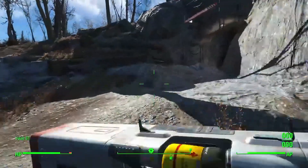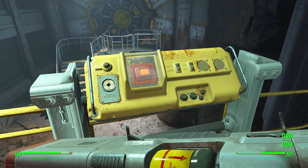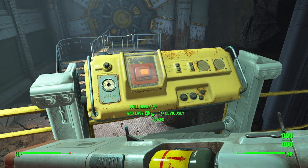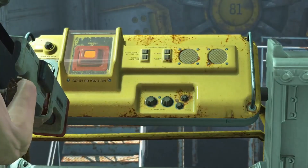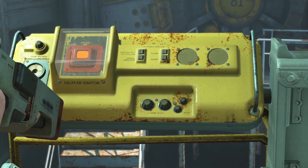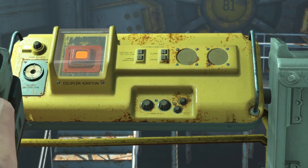Alright guys, we've fast-traveled to Vault 81. To fast travel, go to the map, click on a location and they'll say 'would you like to fast travel?' and say yes. Now I've got the fusion cores, we should be let in. I'm going to tell you a trick so you don't have to give away your fusion cores. 'You're back — I take it you got what Overseer McNamara was looking for.' 'Yep, all three of them.' I'm opening the door.